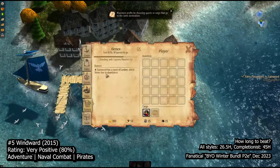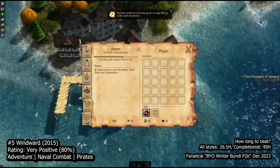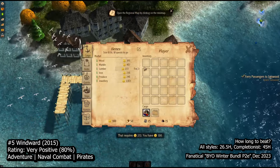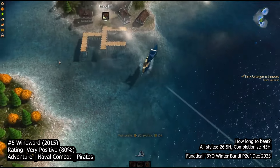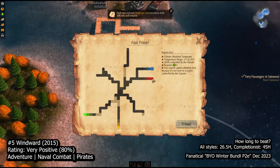At number five we have Windward, a sandbox RPG that places you at the helm of a ship on the high seas, battling pirates and influencing the fate of four factions vying for domination in a randomly generated map. At first glance you might underestimate its complexity, but Windward is a gem that cleverly conceals its rich core systems beneath an easily digestible surface.